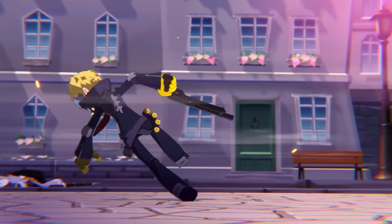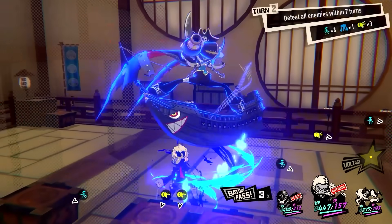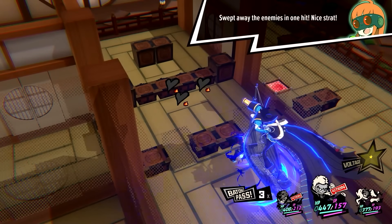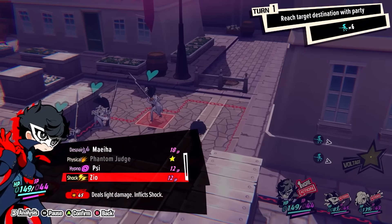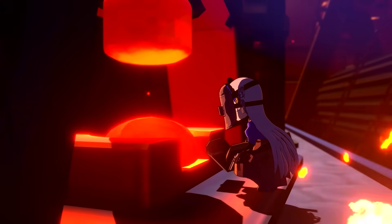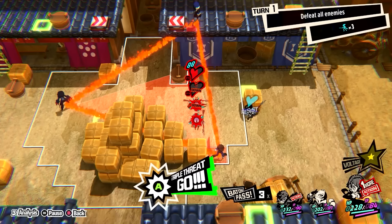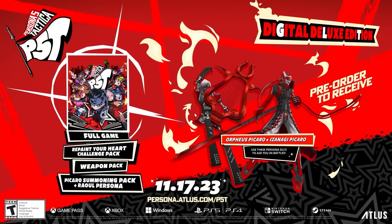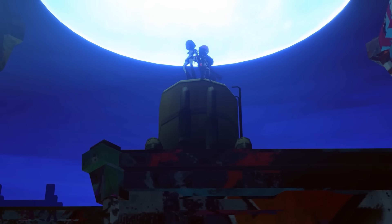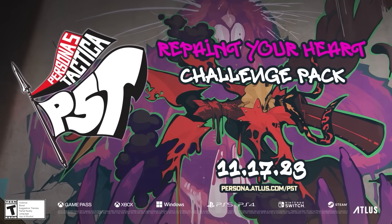Set in the Persona 5 universe, Persona 5 Tactica is a turn-based strategy game where, like in Pokémon, getting to know the different characters and their abilities is integral, but as it's a strategy game, you also need to memorize the terrain and know which attacks will be ineffective, like when an enemy is behind cover. If you've played Persona 5, this game stars the Phantom Thieves and features tons of recognizable elements from the Persona series and the Megami Tensei franchise, which is one of my all-time favorites. It's available on Xbox One, Series S, Series X, PS4, PS5, Switch, and PC. Big thanks to Atlus for sponsoring the video.